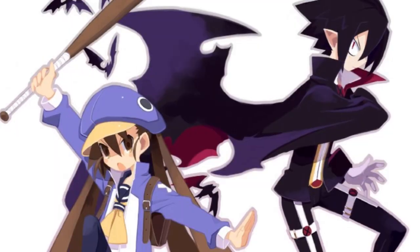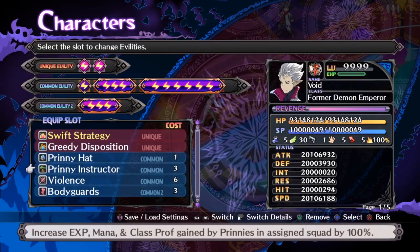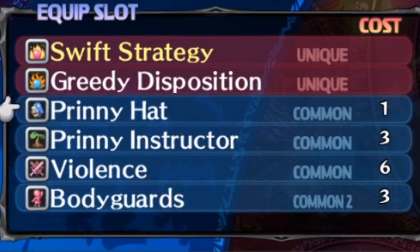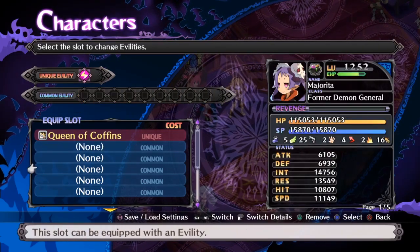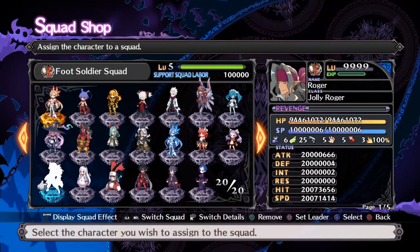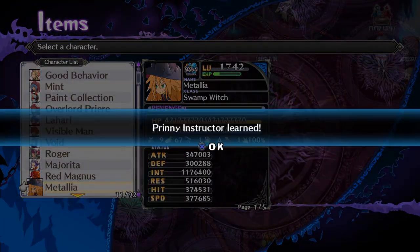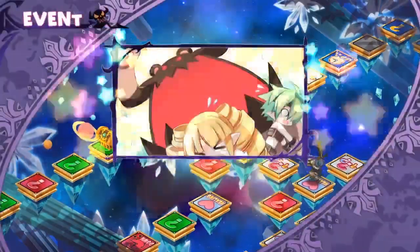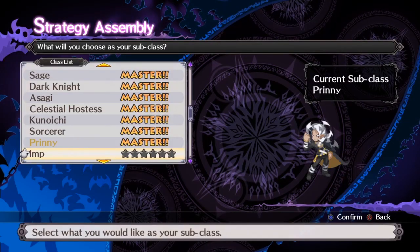This next tip is really strong. Valvatorez and Fuca have the abilities Prinny Instructor and Prinny Hat respectively. Prinny Instructor is an EXP, mana, and class EXP boost to any Prinnies in your squad. Prinny Hat will turn anyone with it on into a Prinny. Putting it on everyone in a 20-unit squad, that's a free 2,000% boost on everyone. You're going to want these on 20 units, preferably units you plan on actually using. Go into character world — you can do this on easy difficulty to speed the process up.